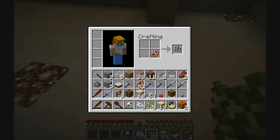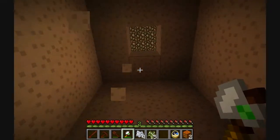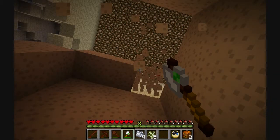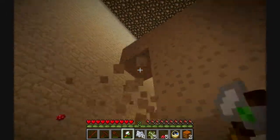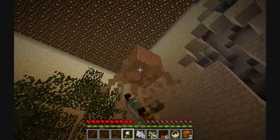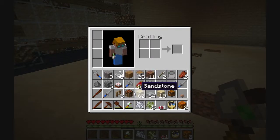We do have melon seeds here, actually I'm not going to do that right now. We do have melon seeds, so that's cool. I now have enough wood to make some bowls — we need to seal that up — so we can make mushroom stew.